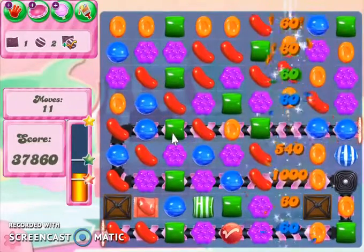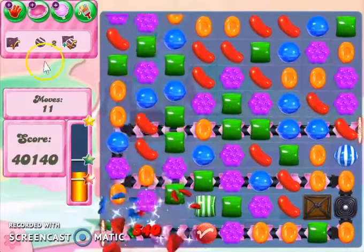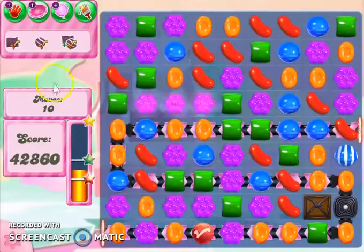Okay, look at all this. Striped. Now look at that — there we go. I got wrapped candies done by a little cascading. And now what I can do is make this move, and there we go.